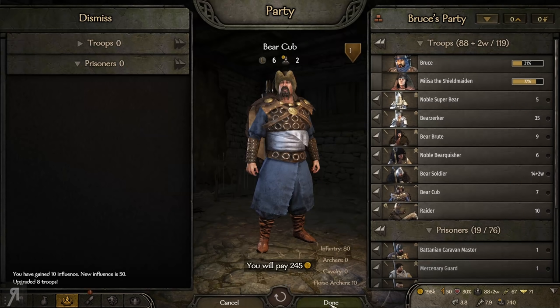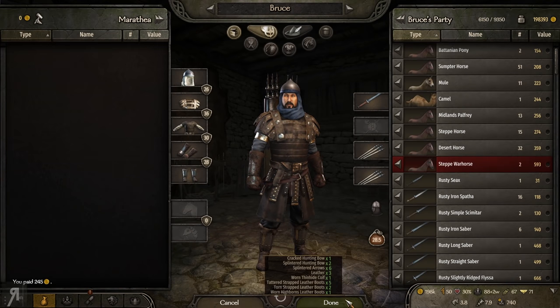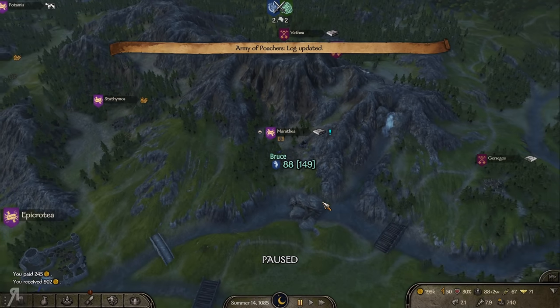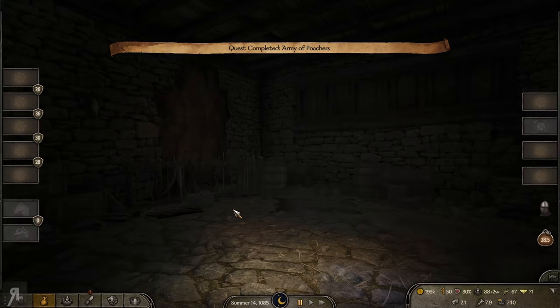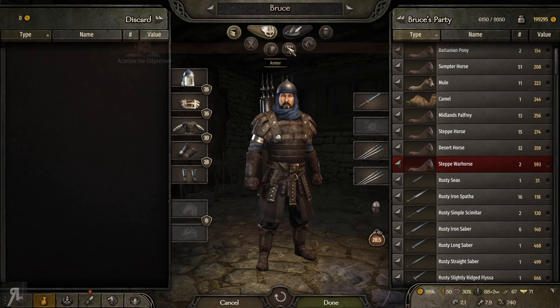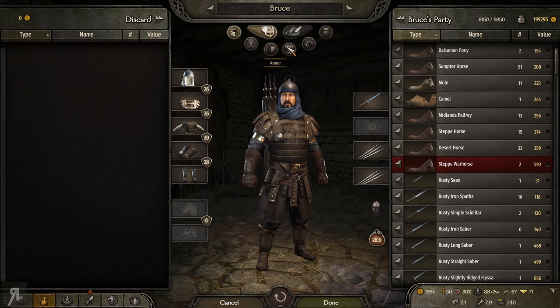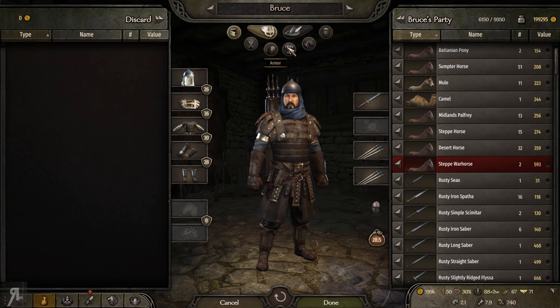Now that we've done all of this — now that I've finally gotten the smithy I wanted in Epicrotia — let me update you on my inventory management before we head to Batanian territory. That's what I actually wanted to do in this episode. We do want to fight the Batanians — we're going to get a big payday from that, because we are a mercenary for the Sturgeons.